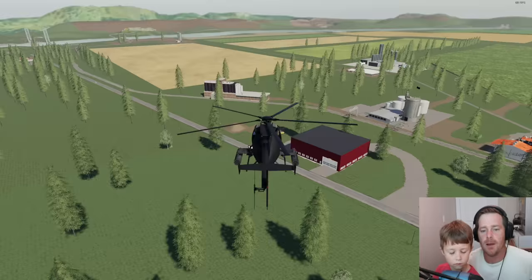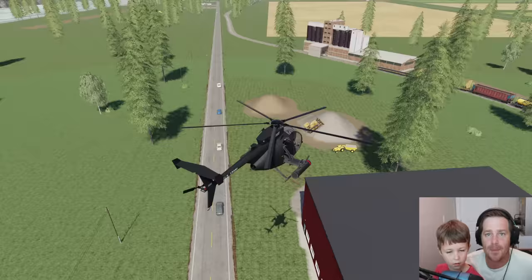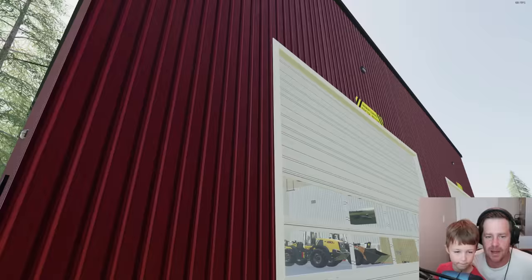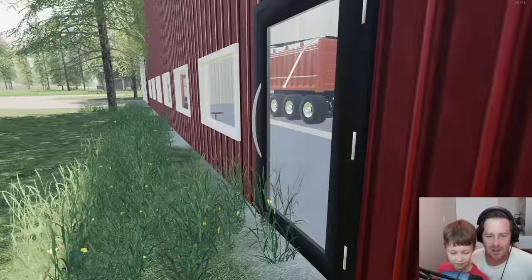We've got to go save people, so give this video a thumbs up. Should we land on top of our workshop? Yes! Let's land on top and get to work. We almost fell off the edge there. We need to make a ladder — wait, how are we going to get back up when we need to fly home? I guess we're going to build a ladder.